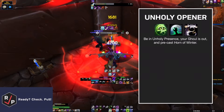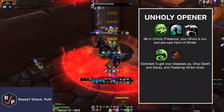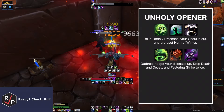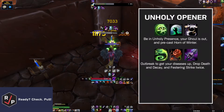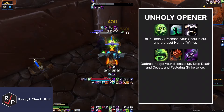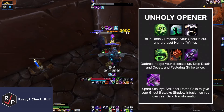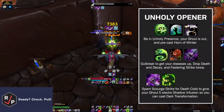Now let's talk about the opener. Make sure you're in Unholy Presence, your Ghoul is out, and pre-cast Horn of Winter. Cast Outbreak to get your Frost Fever and Blood Plague diseases up, drop Death and Decay, cast Festering Strike twice — which extends your diseases and turns your Frost and Blood Runes into Death Runes — then spam Scourge Strike with any leftover runes to get Runic Power, and spend that Runic Power on Death Coils.